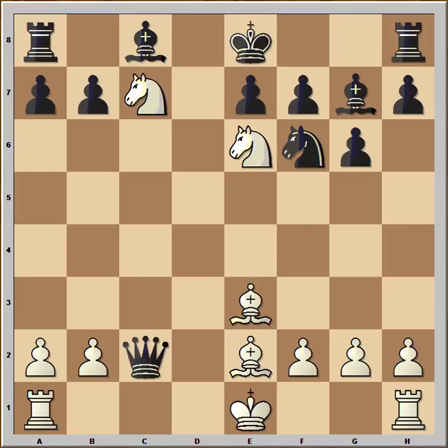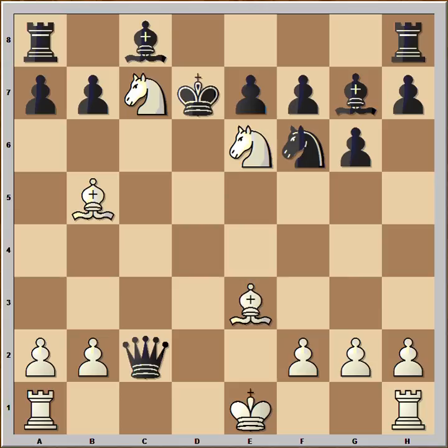And this is the right move — and believe it or not, black resigned in this position. He resigned in view of this variation: king can't go to f8, so king must go to d7. And now bishop to b5 check, king to d6, bishop to f4 — check, mate.